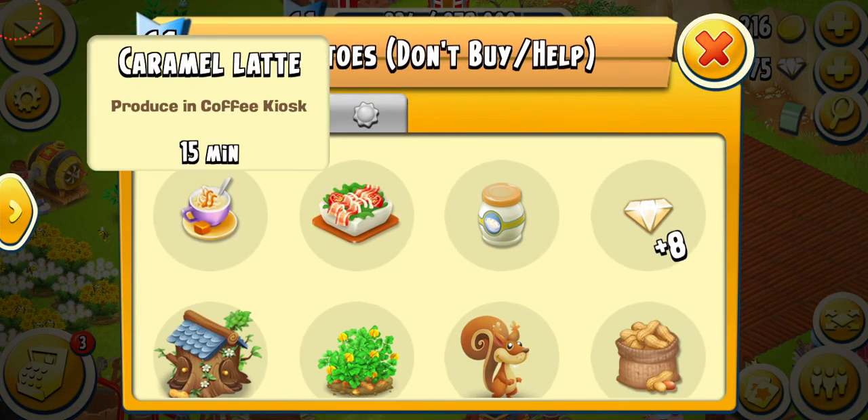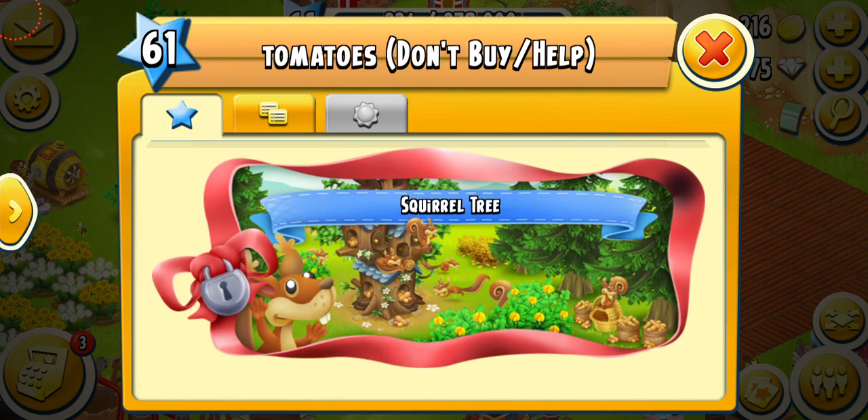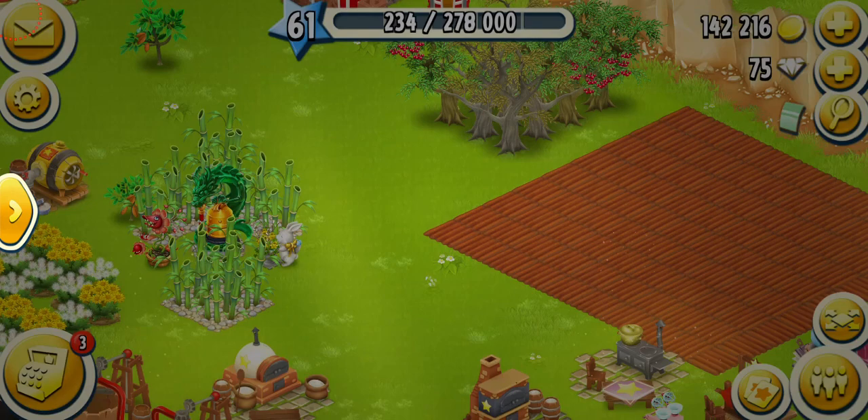On level 62 we're gonna be getting a lot of stuff — the caramel latte, salad, new products, and the squirrels. That's very exciting!